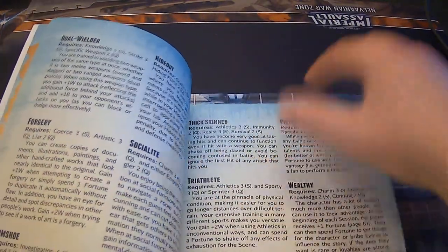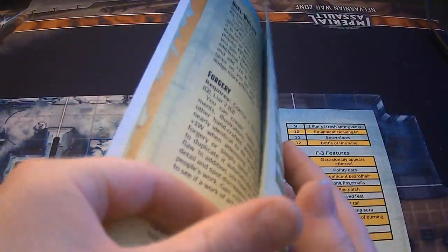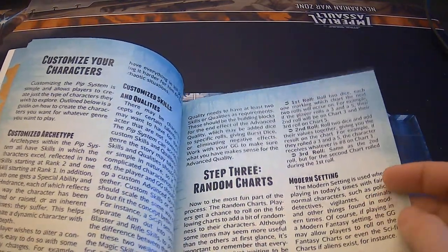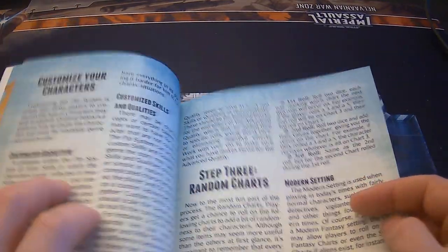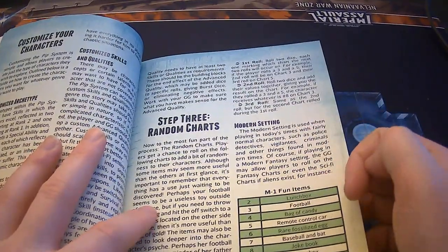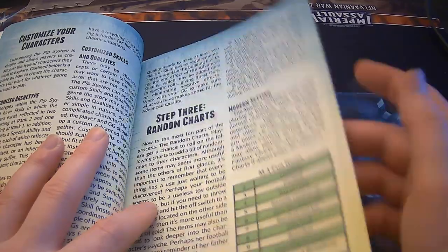You have advanced qualities. But I really want to get to step three — the randomized charts. Every setting you're playing in has randomized charts, and every single one of them has fun items.